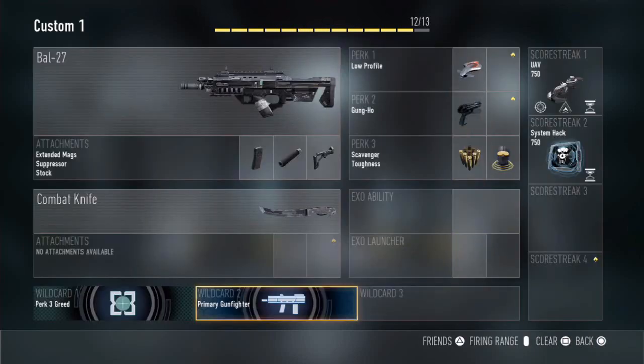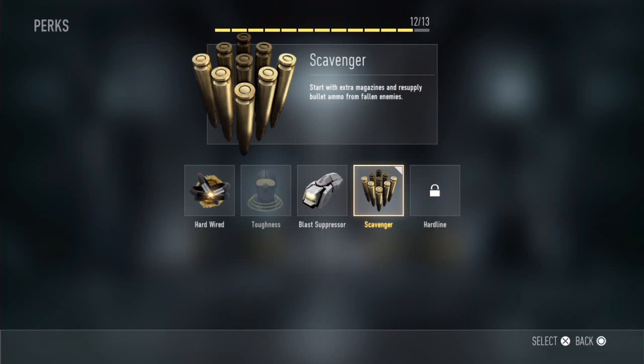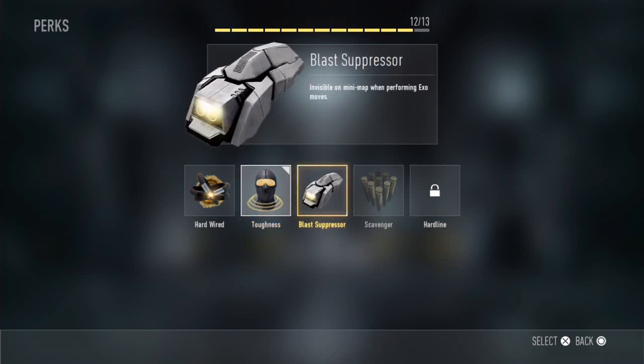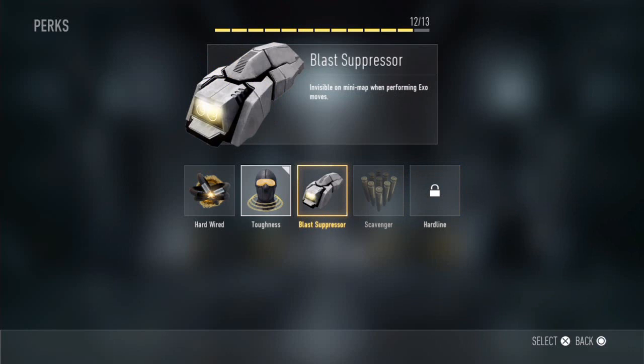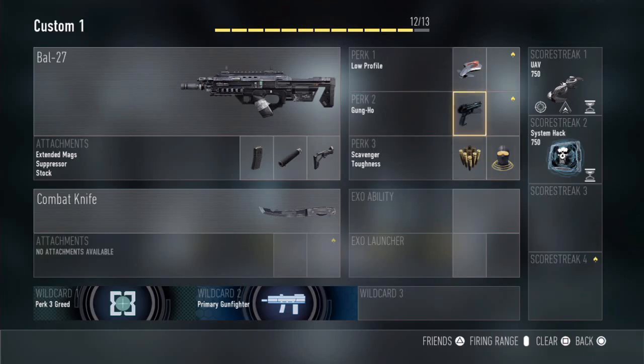The last perk slot uses Perk 3 Greed so I can run two perks in that slot. The two perks I'm using are Scavenger, which lets you start with extra mags and resupply ammo from dead enemies, and Toughness. A lot of people say you don't need Toughness, but once I took it off I was doing awful, so I need to keep it on. The only substitutions would be Blast Suppressor or Hardline once it's unlocked. These three perks are definitely vital.